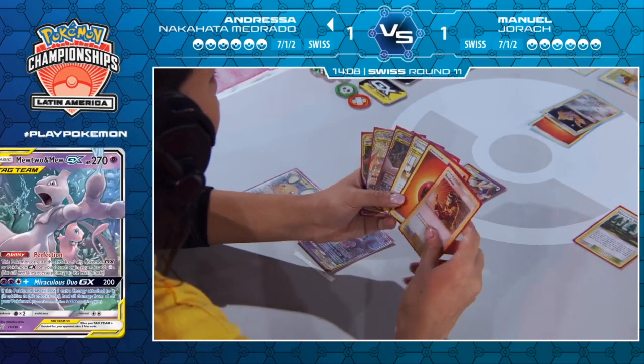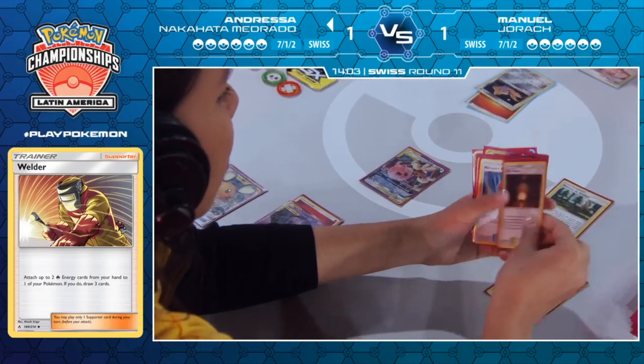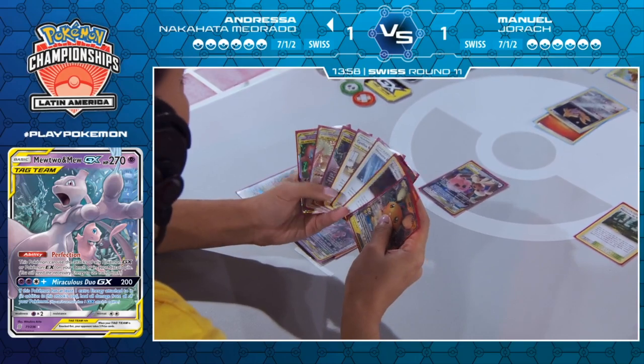Now it's going to come down to the most important part — Mewtwo and Mew onto the bench. Welder gets played, one energy, big free cards. Cherish Ball, Giant Hearth, and Dedenne. Those aren't doing it — no, that's a big miss unfortunately. Going to have to just sit back and try to work out something for next turn, which is really not ideal.